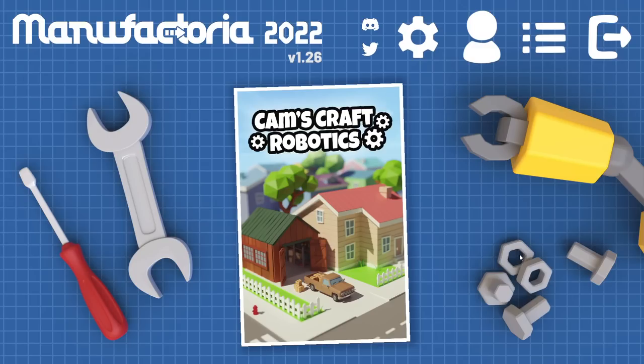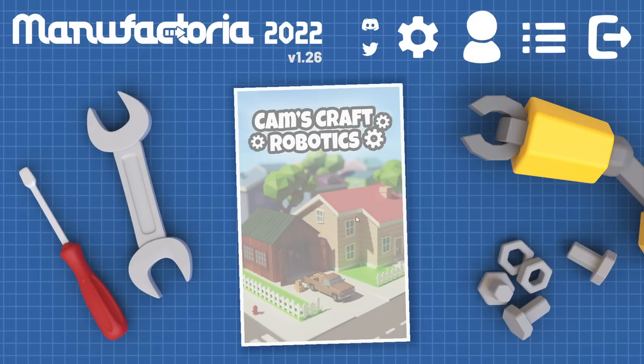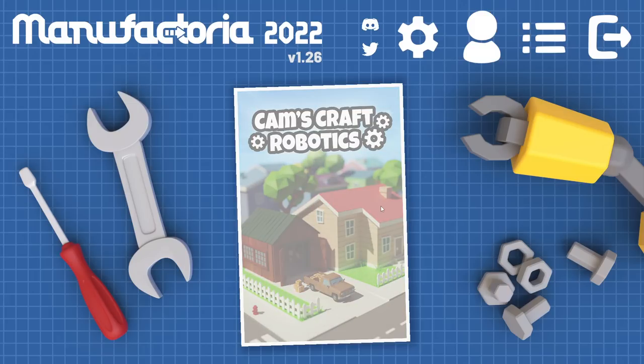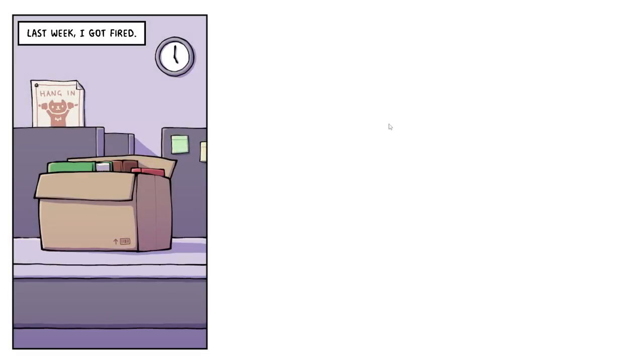Greetings and welcome to Manufactoria 2022. I'm Catherine Sky and this is a fun little puzzle game which involves pathing and conveyor belts — a little bit similar to the donut game we played the other day. It's got a lot of different features that you might find fun. It's called Manufactoria 2022, and we have this menu called Cam's Craft Robotics. We are a robot designer making these things in our basement.